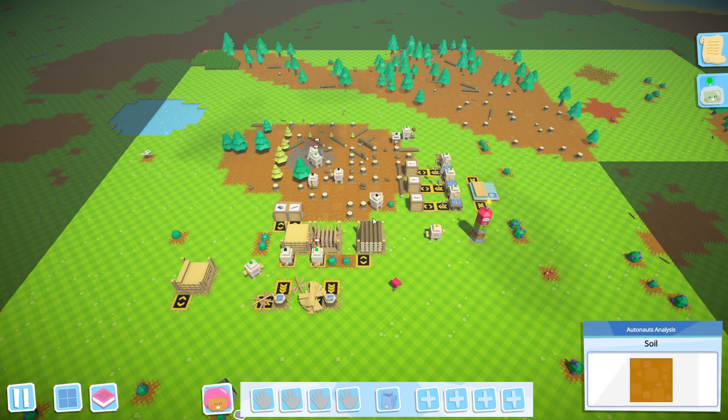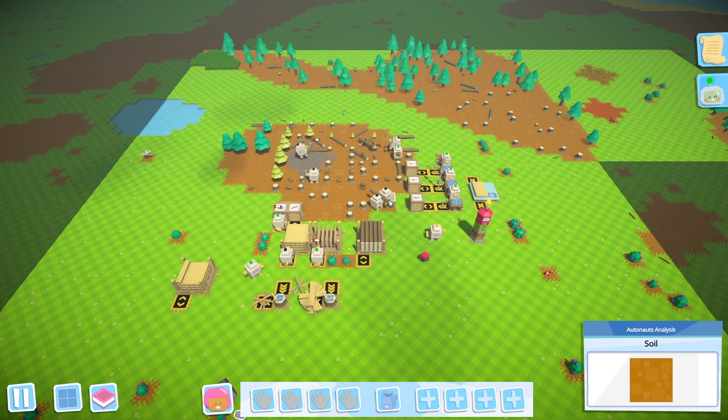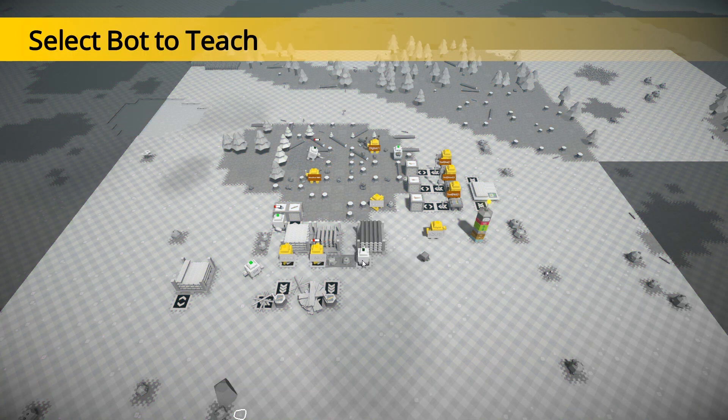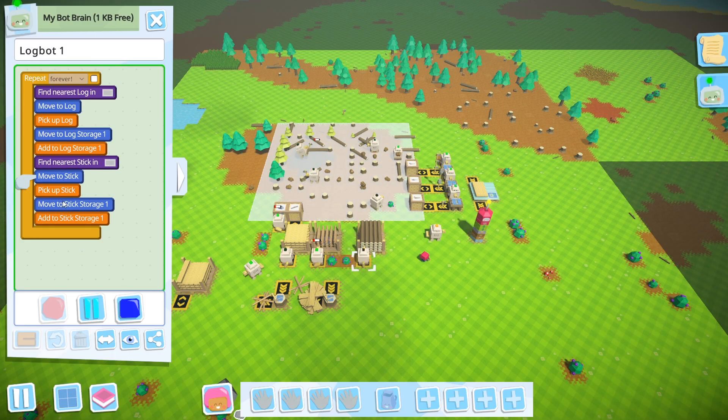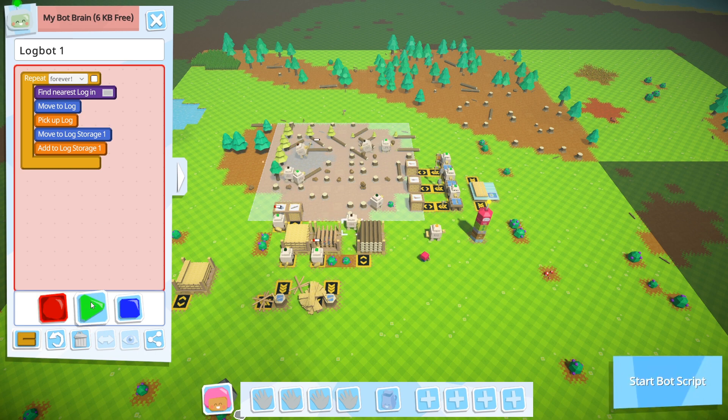It does look like we're going to have some problems with output, but I think we've got max unlock storage — not quite max unlock storage, eventually max unlock storage. What we might almost want to do... I'm going to go to this guy. Stop your shenaniganry. No more sticks. You are logbot. Do we have a stick here? We do. Move to stick. Obtain stick. Drop off stick.